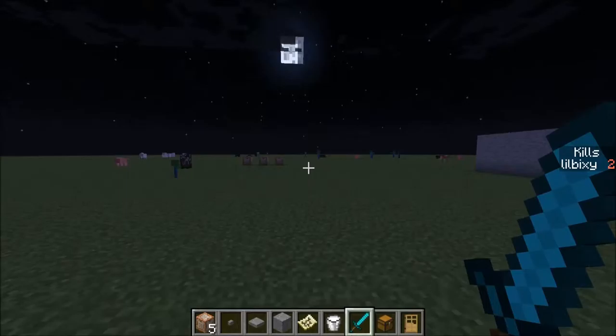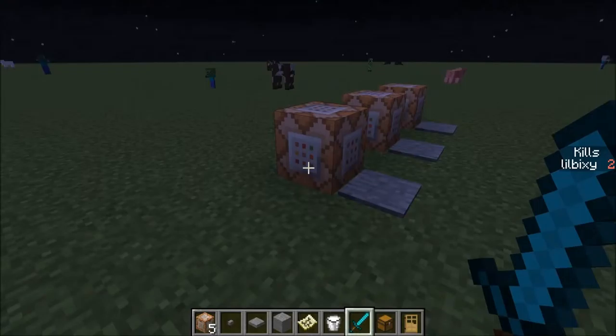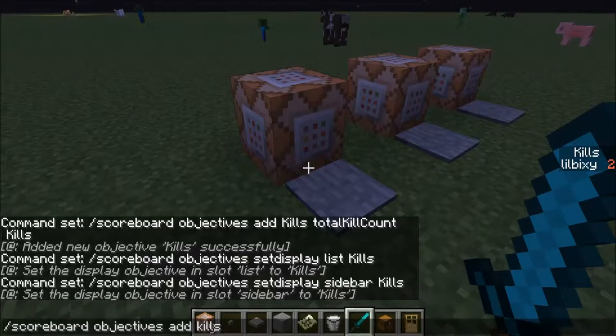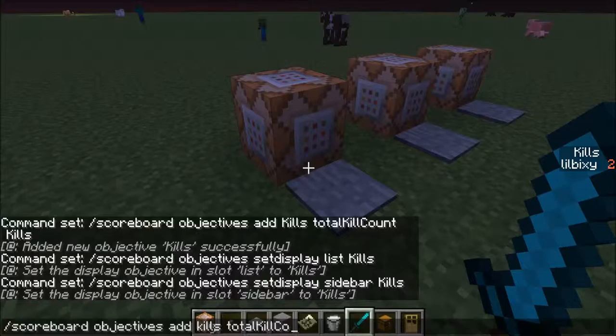It goes up. Now if I'm correct — and I'll verify this on camera for you guys — you can do it without command blocks as well. If you'd like to do this without command blocks, you go scoreboard objectives add kills "Total kill count" kills.